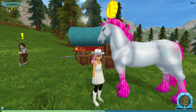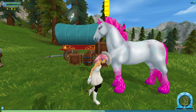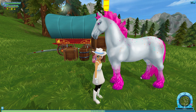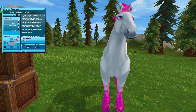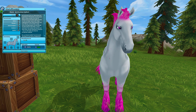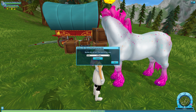Das hier ist auch einer meiner Favoriten. Jetzt muss ich wirklich gleich mal offline nach einem Namen suchen, weil es erinnert mich an Farbe — es ist pink. Es ist kein Engel, das würde ich nicht sagen. Diese Pferde fangen jetzt wieder an 599 Star Coins zu kosten. Und wie gesagt, die haben anstatt von der Agilität wieder die Ausdauer und einen Punkt mehr in der Stärke drin. Ich überlege mir jetzt erstmal einen Namen, weil ich in dem Fall absolut keinen Plan habe, und schalte euch dann gleich wieder hinzu.